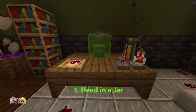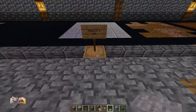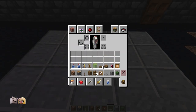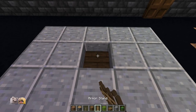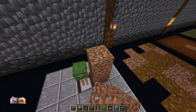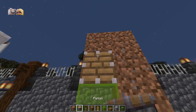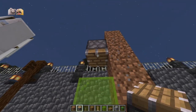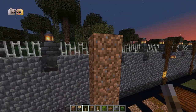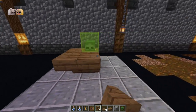This zombie head in the jar would look perfect at a mad scientist laboratory. In order to build this you are going to need to use some pistons and levers as well as some placement blocks. Start by placing a slab in the floor and an armour stand on top of it with your zombie head. Now use pistons and placeholder blocks to push some glass and planks into the head. And decorate around the jar.